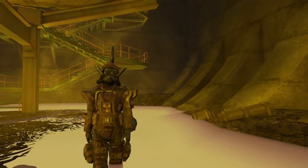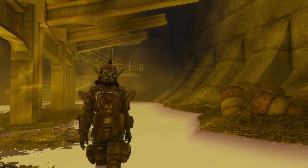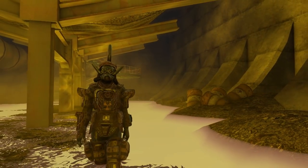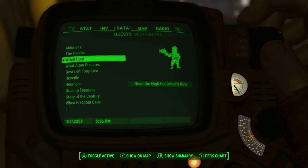What is up ladies and gentlemen, welcome back to Fudge Muppet. It's Scott here with another Far Harbor guide, today talking about how to get the Inquisitor's Helm. This is a mad, Mad Max looking kind of Child of Atom gift — spoilers alert — that you get from High Confessor Tectus after completing the Witch Hunt quest for him.